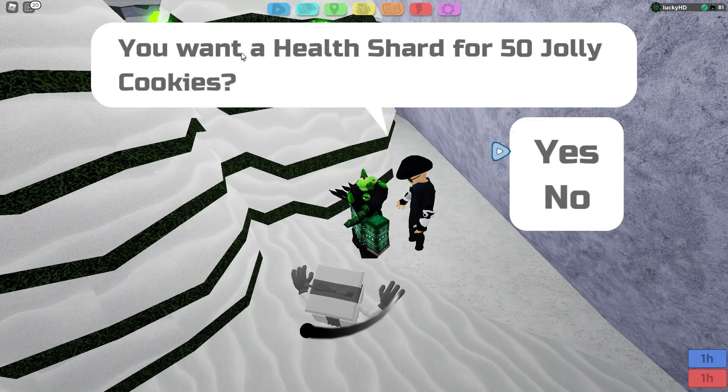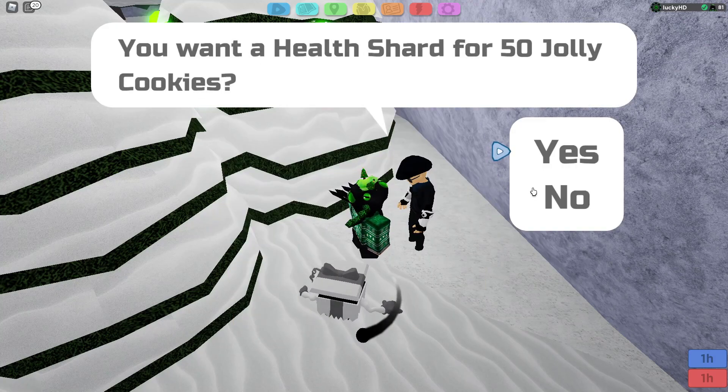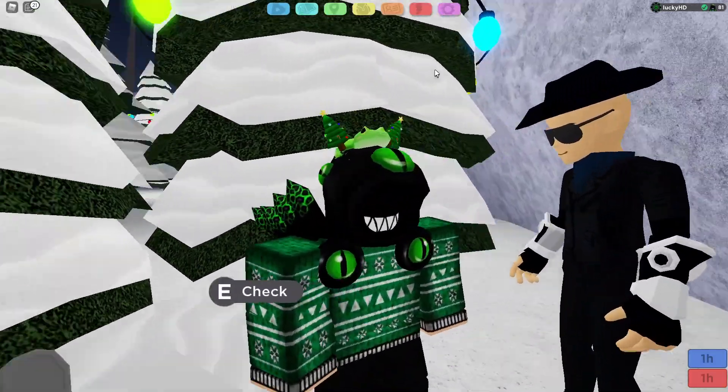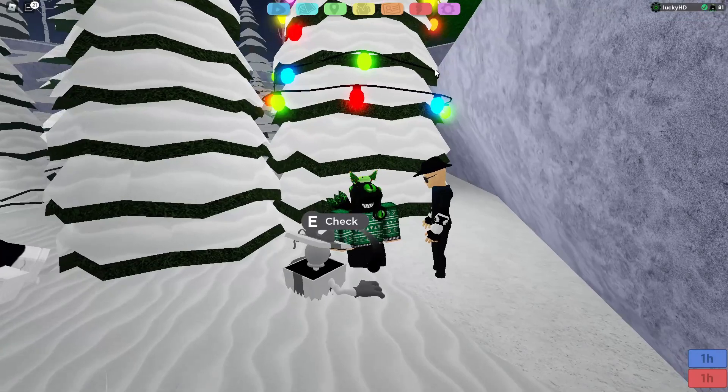Just click on it. It says, "Do you want a health shard for 50 Jolly Cookies?" You'll press yes or no, whichever one you want. And yeah guys, that is how to get to Milo's Market. Definitely a really, really awesome addition to the Part 2 update. People call him the hero of free-to-play players, and honestly, I agree.